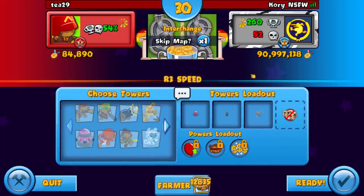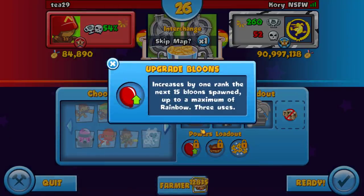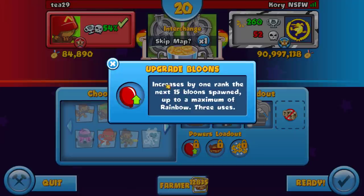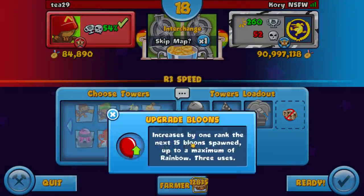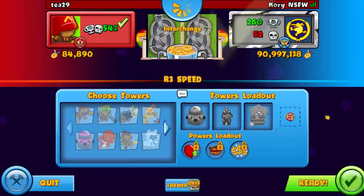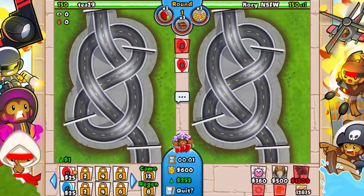Right now in R3 Speed, we get the exact same powers. We have Upgrade Bloons, Tower Blindness, and Super Eco Boost — so we have an Eco power, a Sabo power, and a Bloon power. Since it's Speed, we want to be somewhat aggressive.